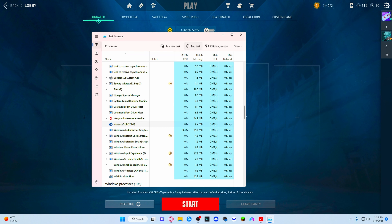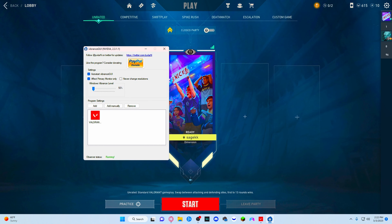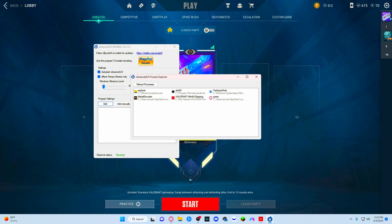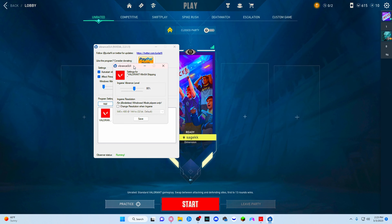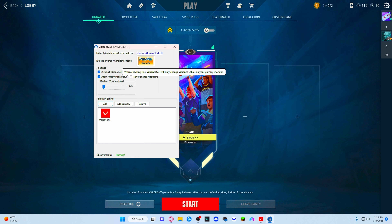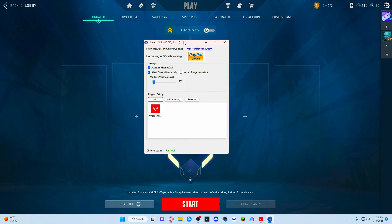Alright, so once you install it you open it. Click Add, then go to Valorant and just double-click it. You can change it from 50 to 100 — me personally I like to keep it at 80, so that's not too much. Then just click Save. You can also put 'effect primary monitor only' so that it doesn't affect your other monitor, and you can put auto-start as well so you don't have to open it every time.